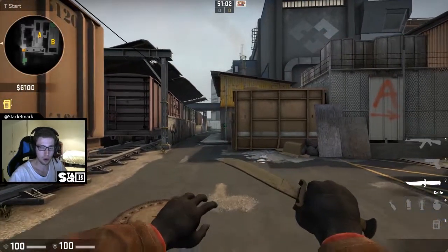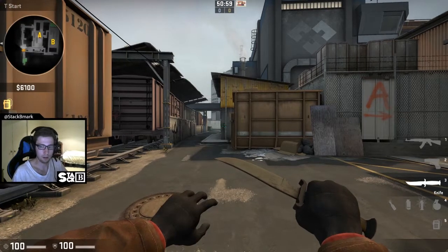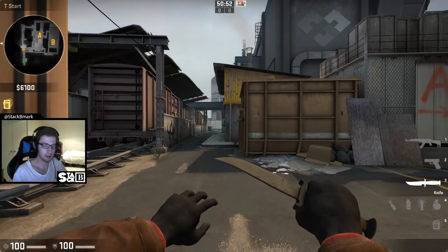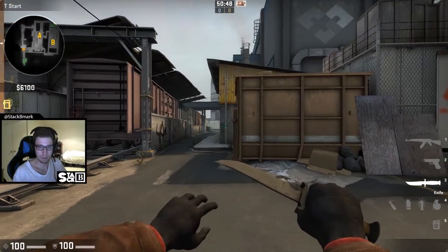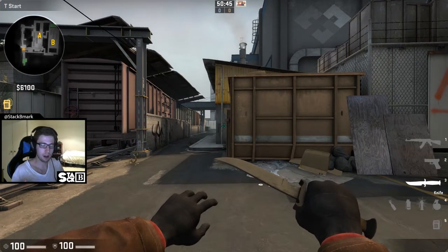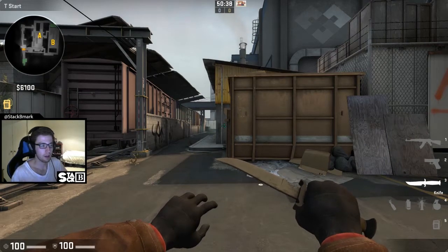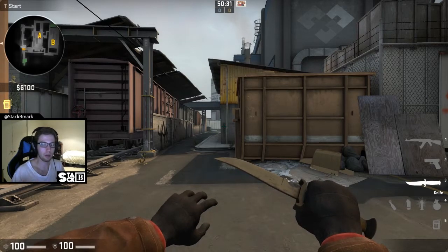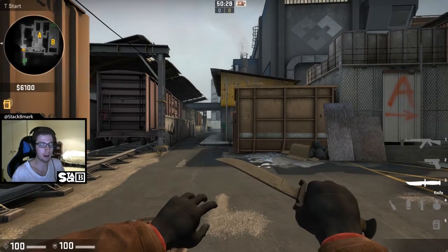An important note on playing as the T-side on Train is that this map has very rigidly defined borders as to what areas are given to the CTs and what areas are given to the Ts. There are no large contested areas that both sides will be competing with one another for.